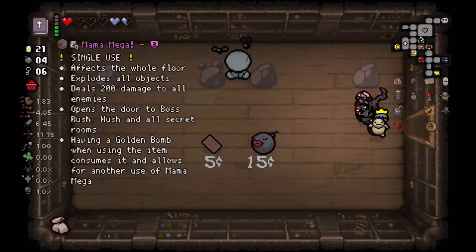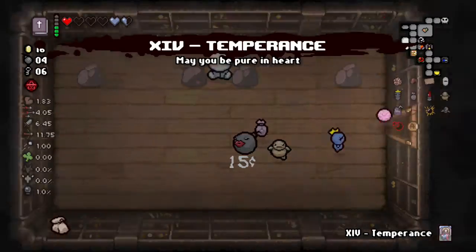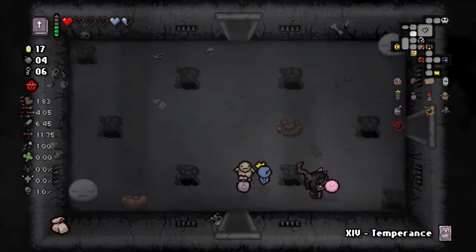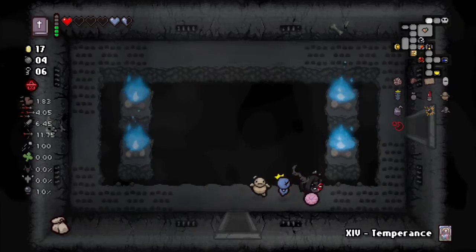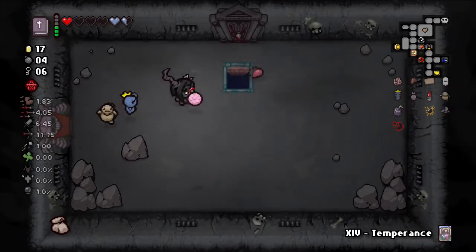Mama Mega - a little too late in my opinion. Gonna grab this Temperance card though, just in case we get too much HP we're gonna knock ourselves down a little bit to go into Whore Babylon status. It's a shame we got this much HP and doing absolutely nothing with it. If our stats were a lot better I would avoid Whore Babylon status completely.